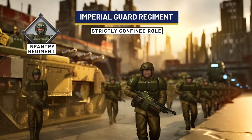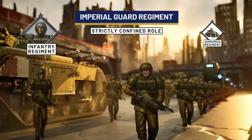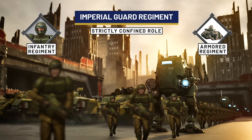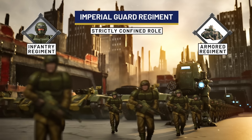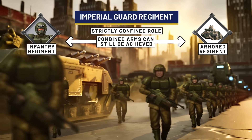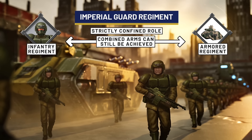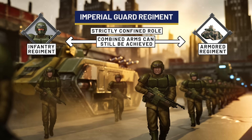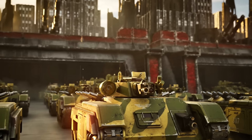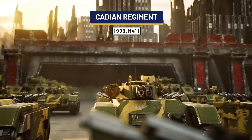Regardless of their flavor, it is a general practice across the Imperial Guard to raise regiments within a strictly confined role to mitigate the dangers of individual units turning traitor — a brutal lesson learned from the Horus Heresy. Thus, an infantry regiment in isolation will not contain much heavy armor, while conversely an armored regiment will not contain much infantry. In practice, combined arms warfare is achieved by having multiple regiments working in tandem or exchanging support units. With this in mind, let us now turn to Cadia of the 41st millennium, where the finest regiments of the Imperium are raised.